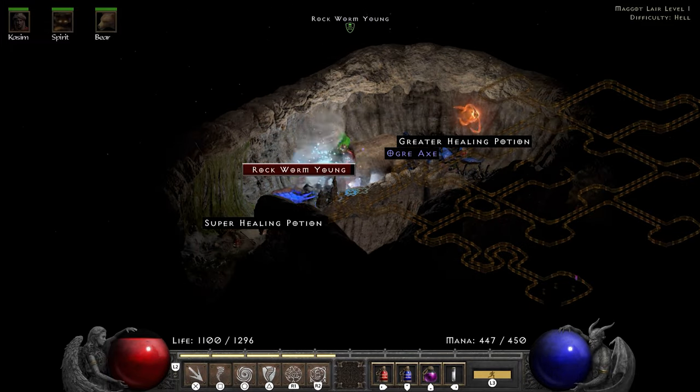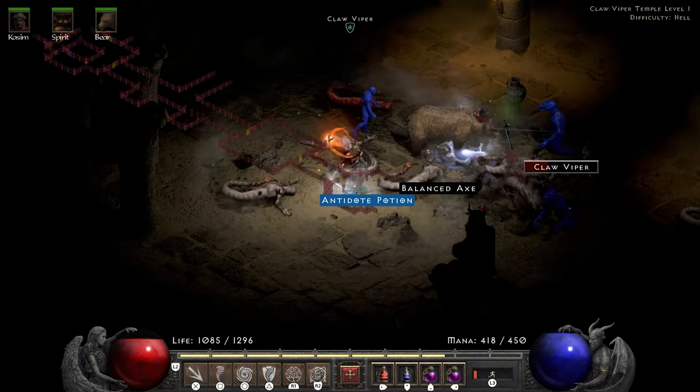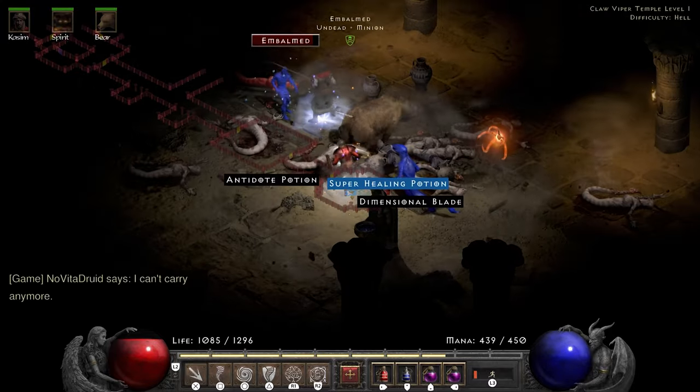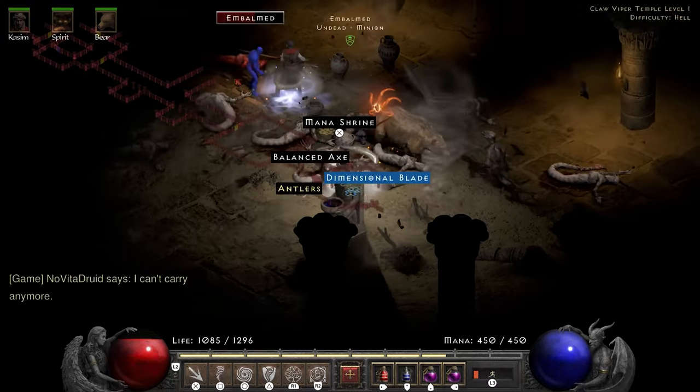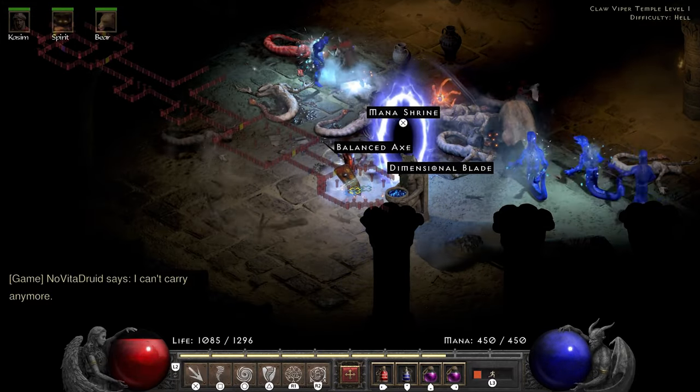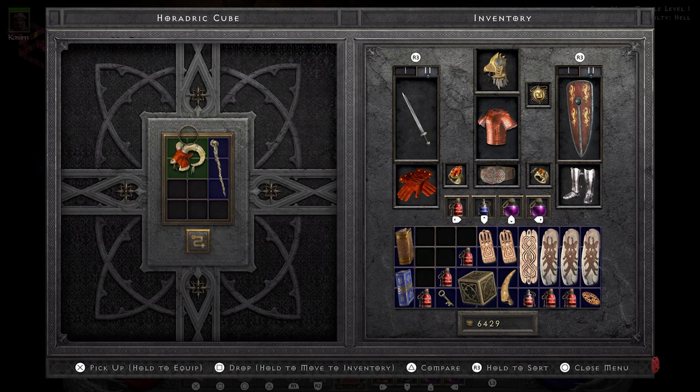While the Maggot Lair is the most densely populated place on the planet, it's just a matter of time before I make my way to the Claw Viper Temple. Some rare amulets drop — I'm sure this is my un-ID'd 5 nat, 2 socket, quad res, 80 life helm with 24 faster hit recovery. But that's definitely not better than what I'm wearing. The Arcane Sanctuary turns out to be a big coffee break — I go grab a refill while the Hurricane deals with the spectres.